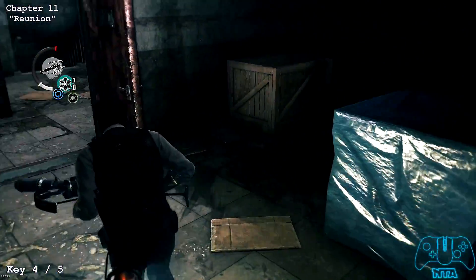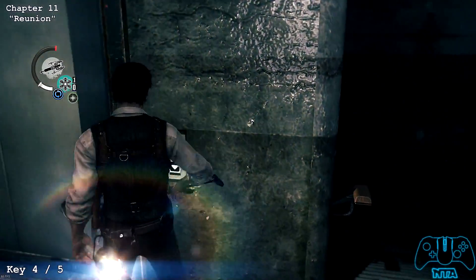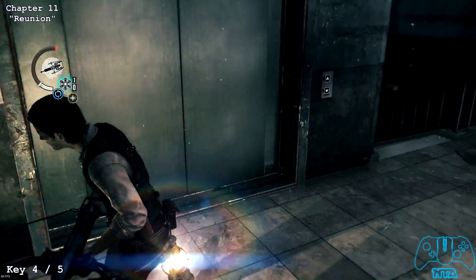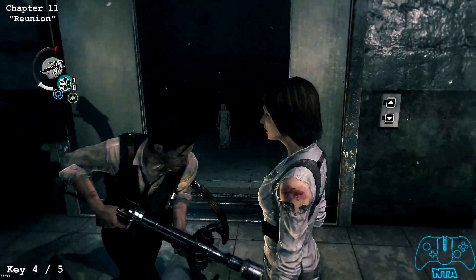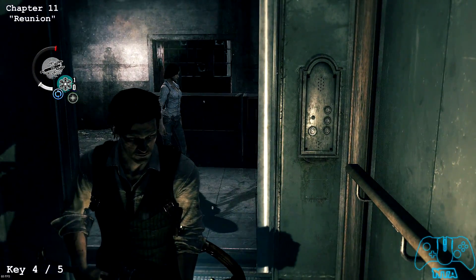Once you have met up with Kidman and defeated all the enemies, before you go downstairs press the elevator button. Going down the stairs to the right is part of the story, but pressing the elevator button is not. Once you press it, wait for a little while and you will find the statue. This is key number four or five.